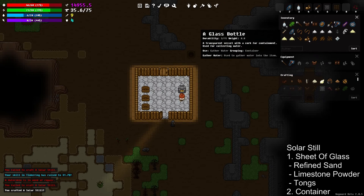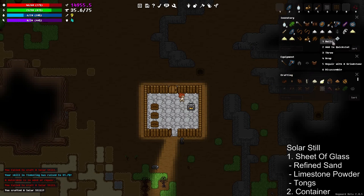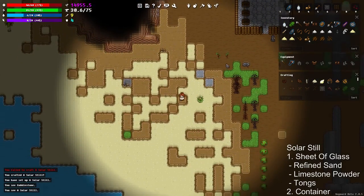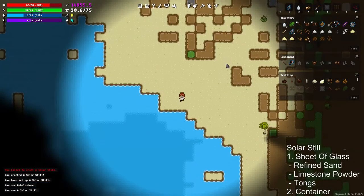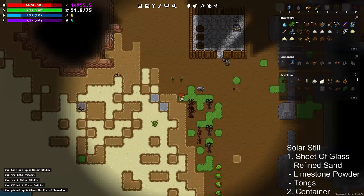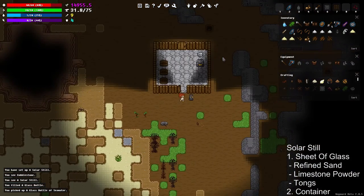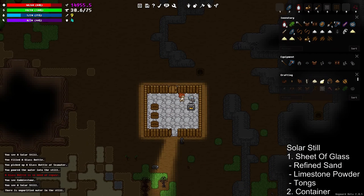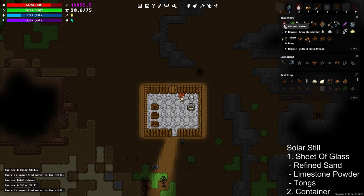Now we have our solar still — just build it here. When you examine it and it says 'you see a solar still,' that means there's no water in it. Go down, grab some water, fill up your bottle, and empty it into the still. Once it's empty, it will say 'there's unpurified water in the still' — that's your hint that you have water in it but purification is not completed yet.